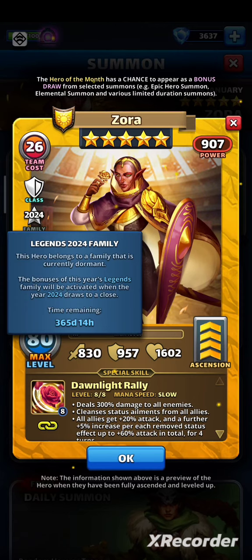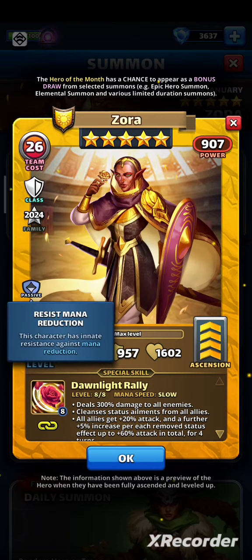12 months looks like ages, but at least she has 2 passives. This character has innate resistance against mana reduction. We have more and more mana cut effects, so that's a really good one, especially with her slow mana.